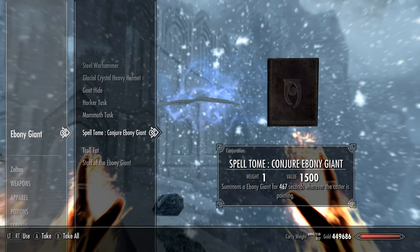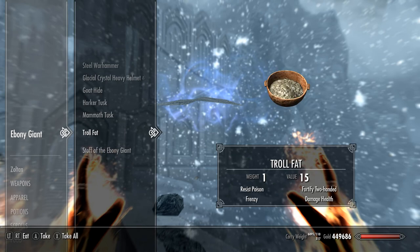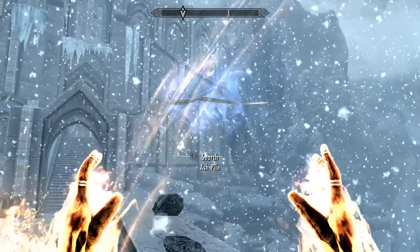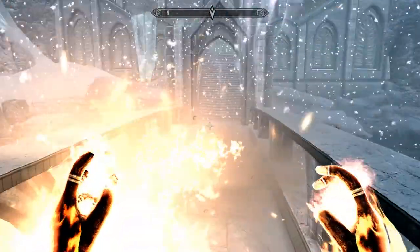Conjure Ebony Giant. Staff of the Ebony Giant — summons an Ebony Giant. Well... I'll leave that for someone else.